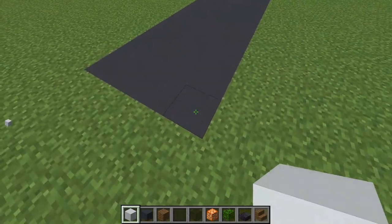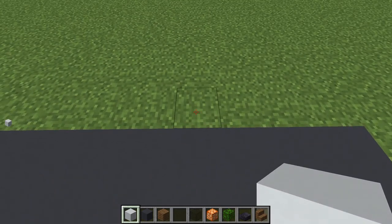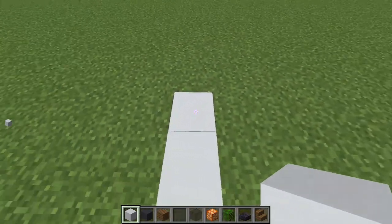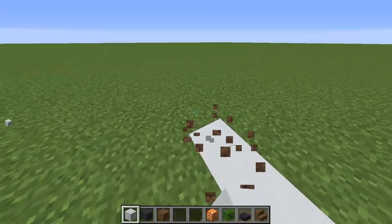Now at the front of our box, we're going to go 4 blocks down. Then with our white concrete, we're going to go 10 blocks out and 9 blocks to the left.